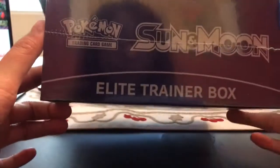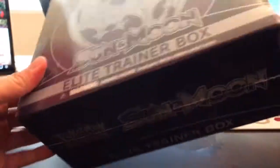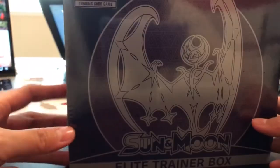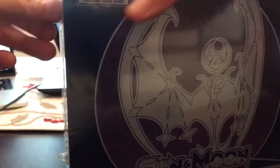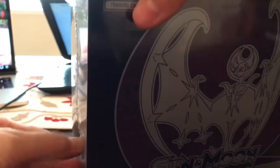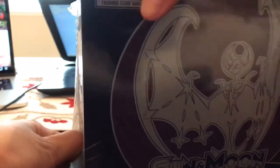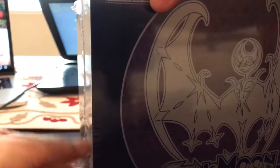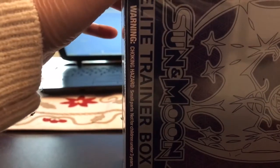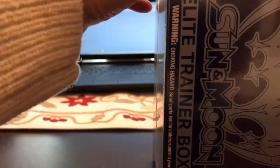In the front we have Lunala, and on the bottom we have Sun and Moon Elite Trainer Box. Here is the back — you can read it if you want to know more about it. I'm going to go ahead and open this up. I always struggle with the Elite Trainer Boxes. Hopefully we get good pulls today.